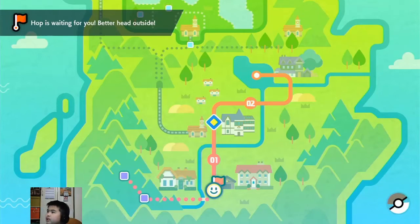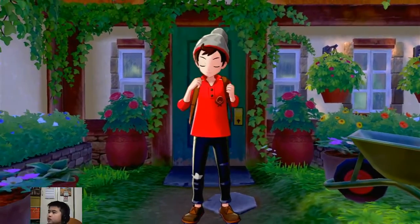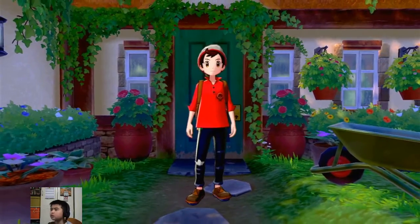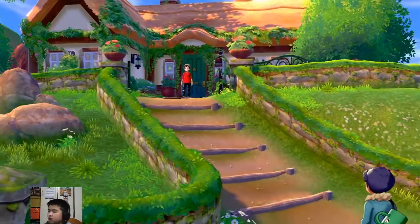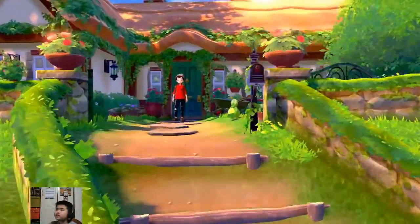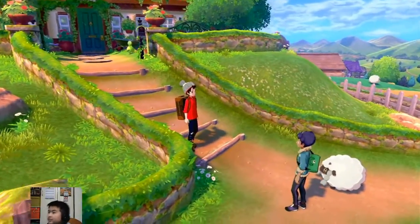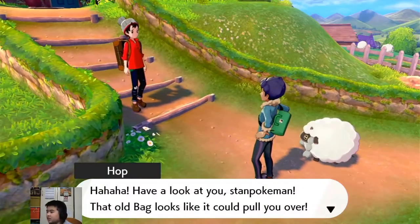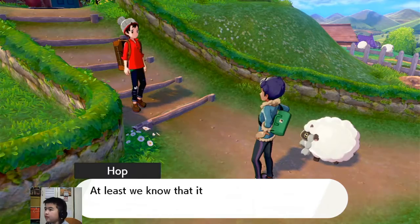Better head outside, Hop is waiting for you. So soon we'll be meeting the starters and you guys will be able to vote in the comments to see which starter you want me to get. In my old game I chose Scorbunny since I thought that was the cutest — but this is a Nuzlocke.